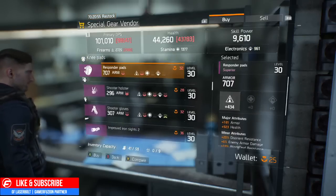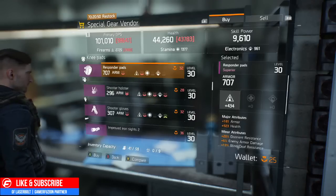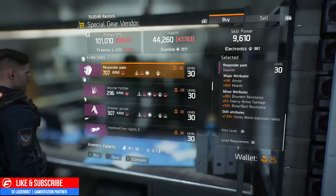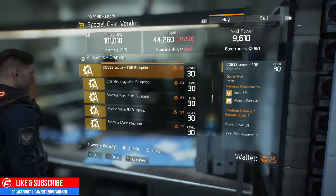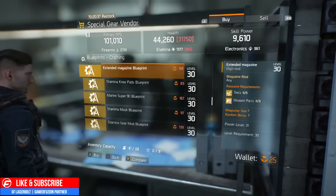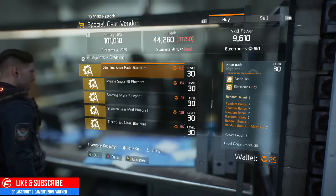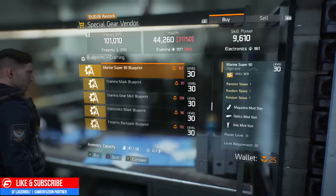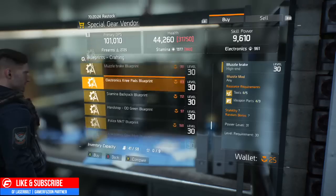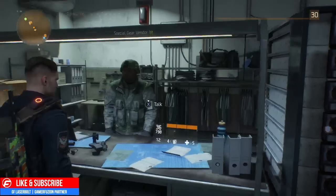So if you go to the dark zone vendor, the one that sells the high end gear, he will only be selling level 30 gear. So how do you become a 31? Well, fellows, the secret is in the blueprints. Secrets in the blueprints. For example, if you want knee pads, these are level 31s. If you want to get a scope, this is going to be a level 31 scope. If you want a magazine, you're going to want to get a 31 magazine. You've got more knee pads — you're going to want to go ahead and get the blueprint, which is a 31. So basically if you buy all these blueprints and equip all of them, you will become a level 31 because all your gear is going to be level 31.